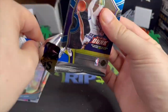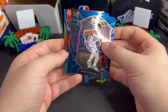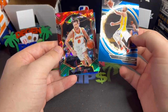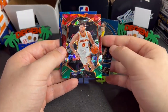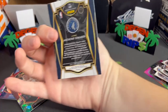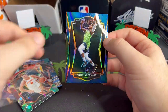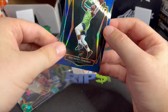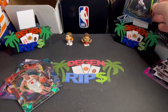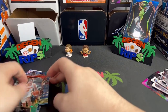Select! We get some shiny cracked ice, a Steph Curry Courtside, Danilo Gallinari, and — oh, that's actually pretty sweet — a holo Ant-Man Premiere Level. Not bad. I don't know how much these go for but that is a nice looking card. Hell, that's a nice looking card — saved by the bell there, maybe.